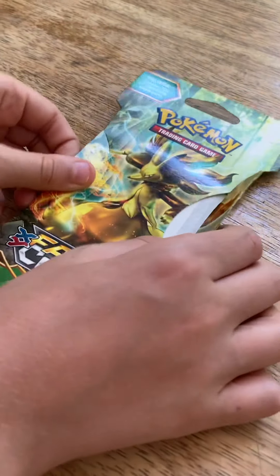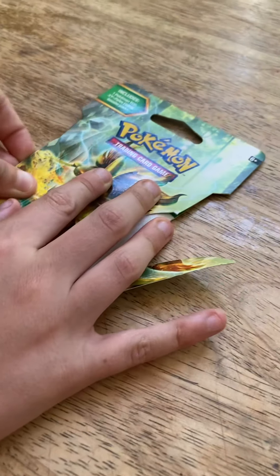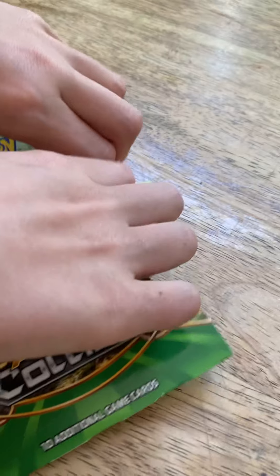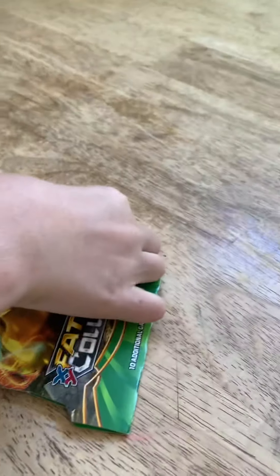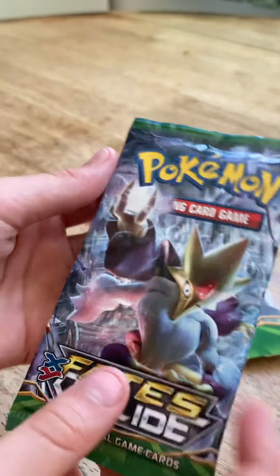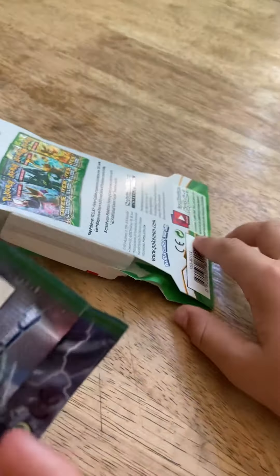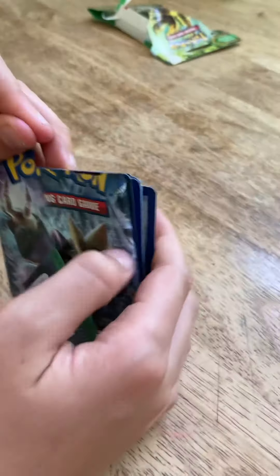Let's get into it. Oh, poor pack — it broke immediately. That thing's tough. I can see it through the — oh yeah! You want the Pokemon, don't you? Isn't that on the back? Yeah, this guy is on the back — Alakazam. I think we have one of those.